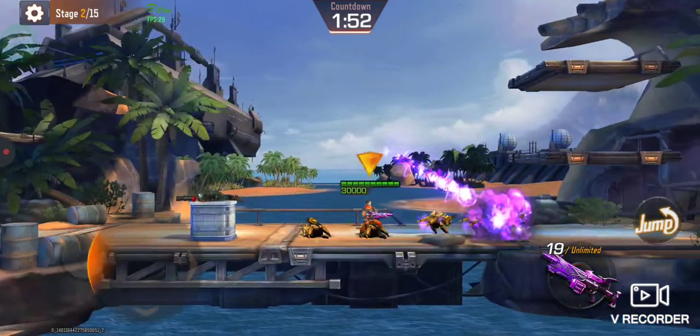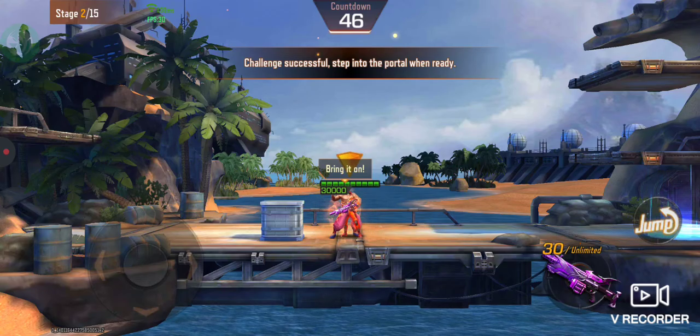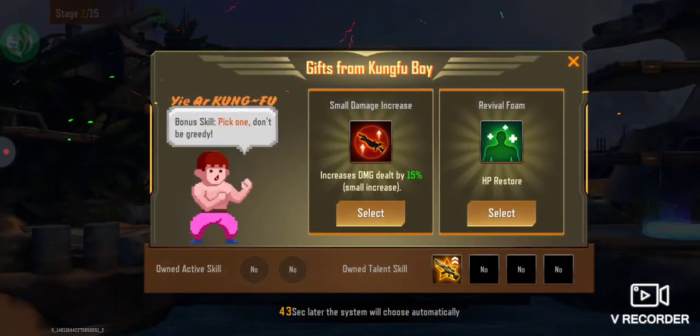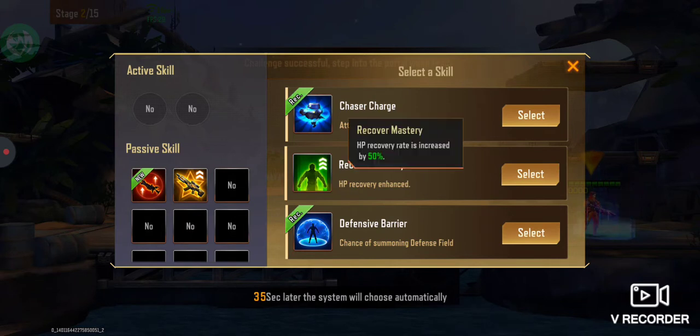If you pick up on the patterns of the enemies — jumping around — you just want to have a clean shot. You don't want to just stand there. HP restore or increase damage: as you can see my health is full, so there's no point in doing a restore. We'll do that. This is nice when you get to the higher levels.